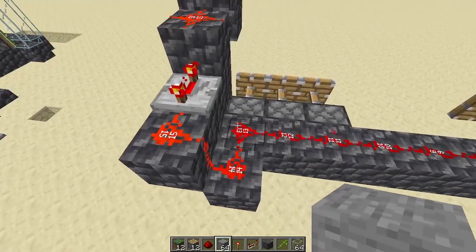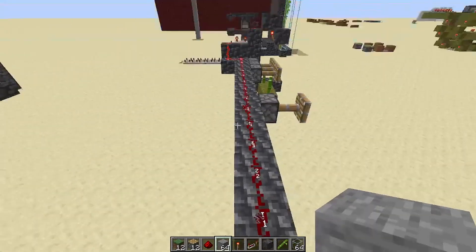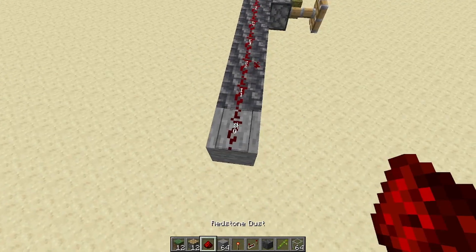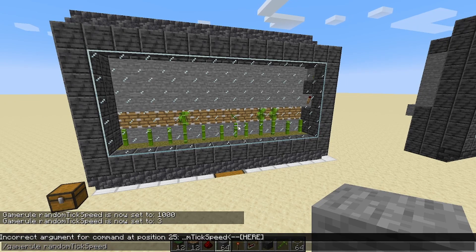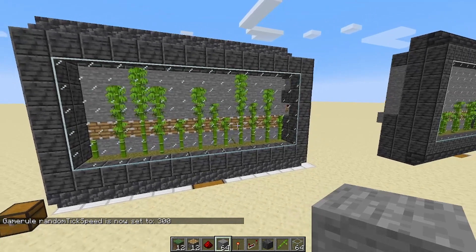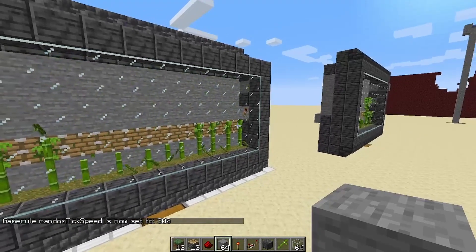You see we have 15, 14, 13 all the way down to here. And at number 12 this is a power of 1, so if we added one more on here you would see it's not powered at all. So if we game rule the random tick speed to say 300 — that's 100 times normal speed — we can actually watch this thing work. And when that bamboo makes it to the top, you see it fires.